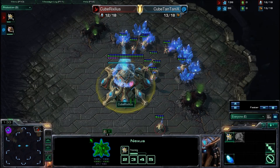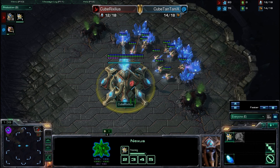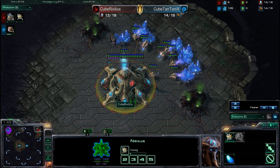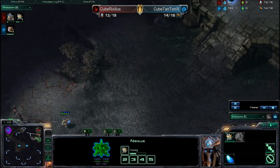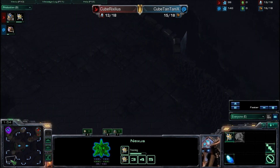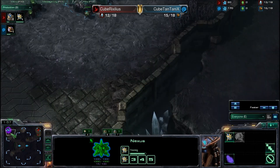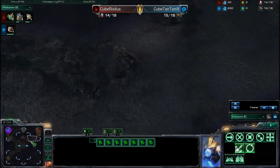This game is going to be on Typhon Peaks and both players are spawning in relatively close positions — I'd call this close air. The travel distance from both bases is rather equal, so they're not cross-positioned.